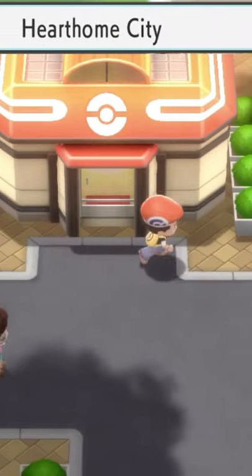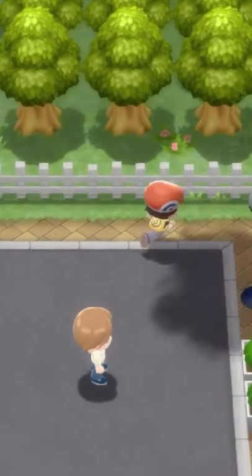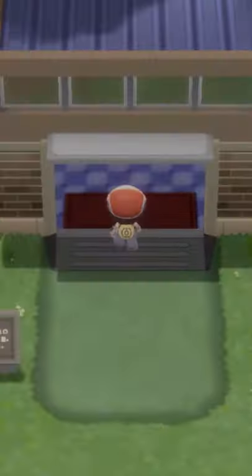From the Pokemon Center, head all the way to the right and go above the gym to get to the exit. Go through the exit to get to the Amity Square.